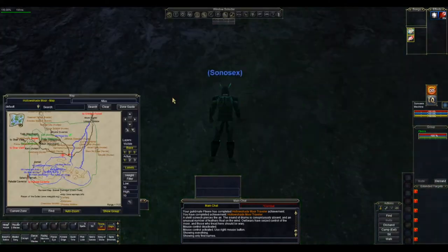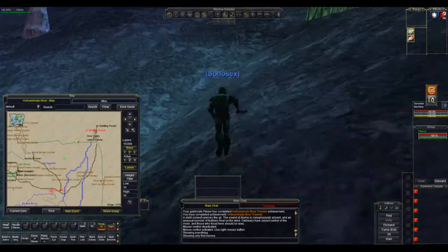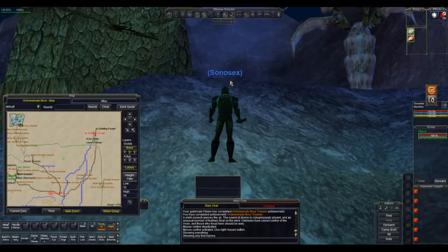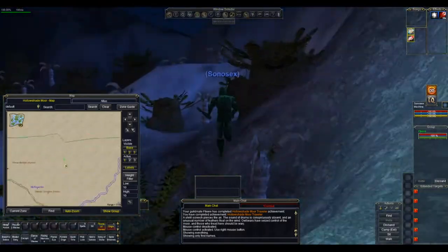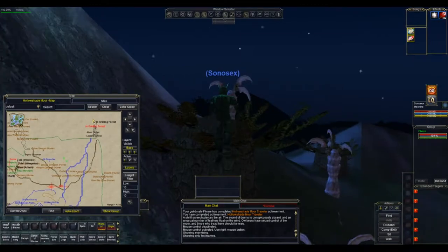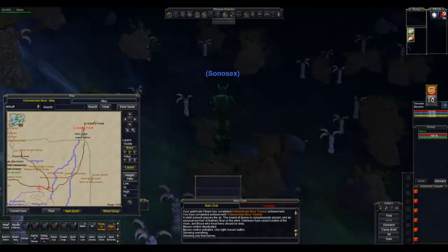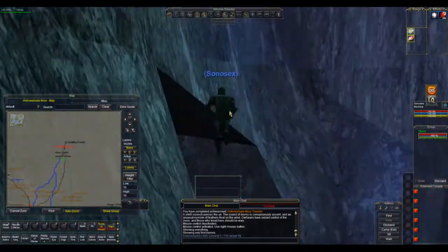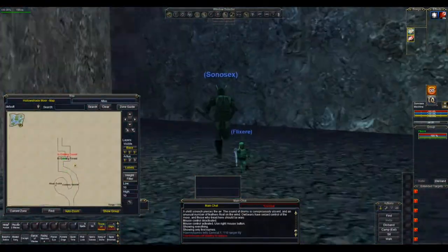If you run all the way north you're going to eventually find that you reach an invisible wall, like that. So to avoid that you're going to need to go all the way to the east, and then follow the river round — just east of the river is the entrance.